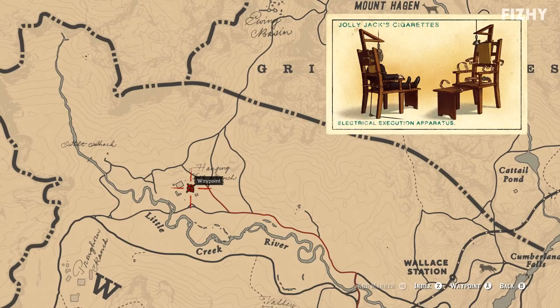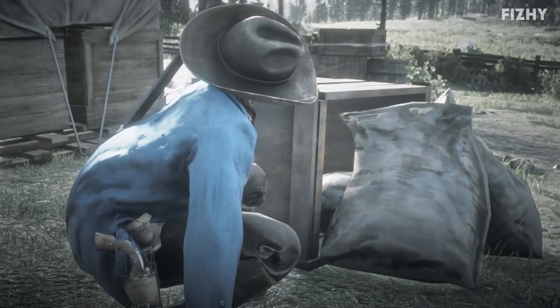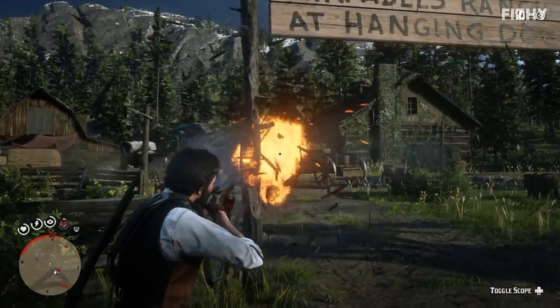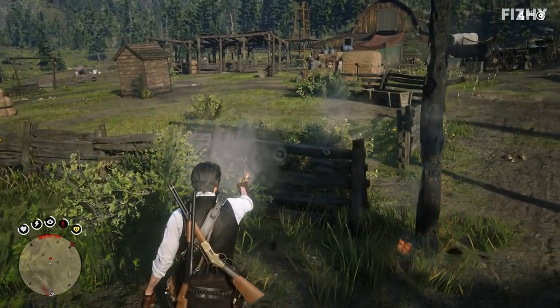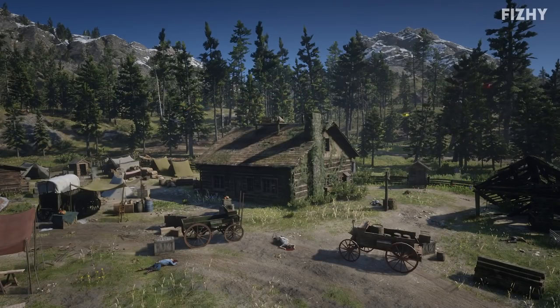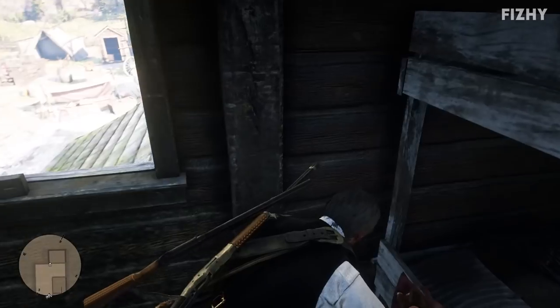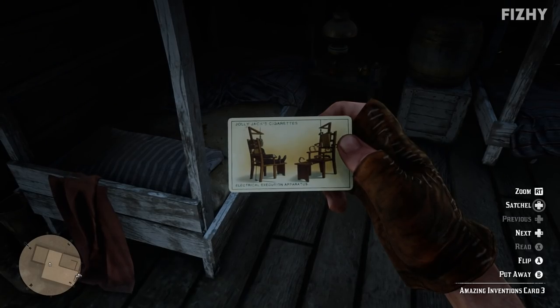The card for the electrical execution apparatus can be found at Hanging Dog Ranch, located just south of the Grizzlies along the Little Creek River in West Elizabeth. Be careful — this location is often used as a hideout for either the O'Driscolls or later in the game the Laramie Boys, so prepare yourself for some extreme violence. Once you've dealt with everyone, head to the main farmhouse where upstairs underneath one of the bunk beds you will find the card.